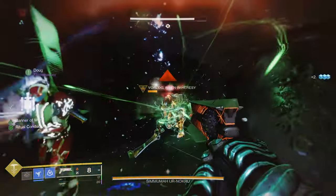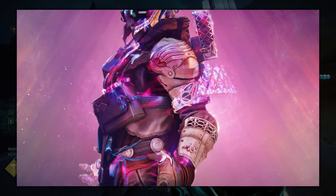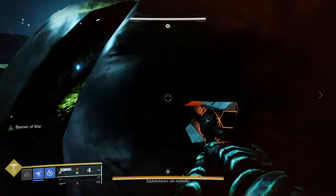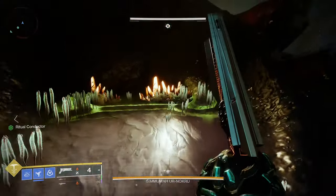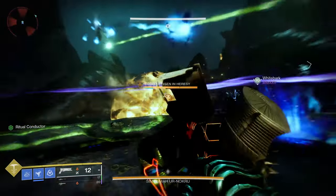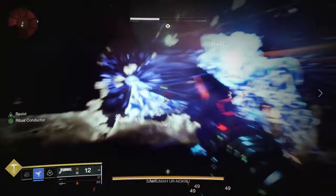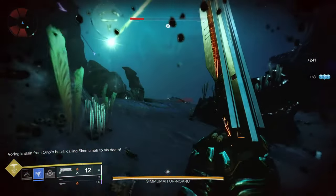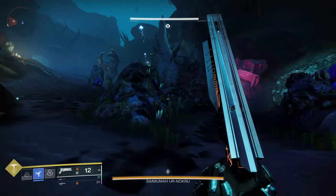Using Prismatic also allows you to use the new exotic class items. These class items will have two randomly rolled exotic perks from existing exotic armor, some of which can be from other classes that you're not playing as. For example, a Hunter can use Syntheseps, a Titan can use Assassin's Cowl. The actual exotic perk is a bit more watered down when compared to the original exotic, but the core effect is still there. So something like Spirit of the Assassin will make you invisible on powered melee kills, but not provide additional healing like the original Assassin's Cowl. Notably, they are only usable with Prismatic and have a limited pool of perks to choose from.